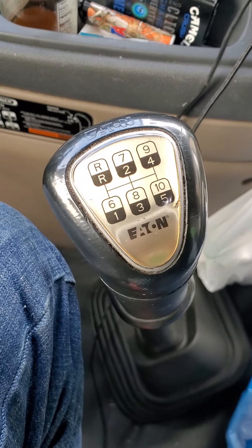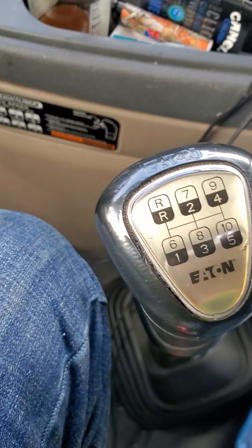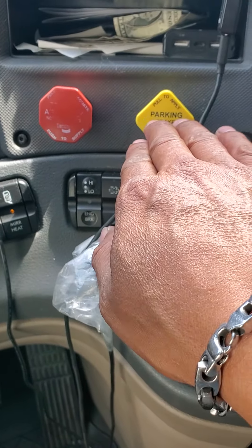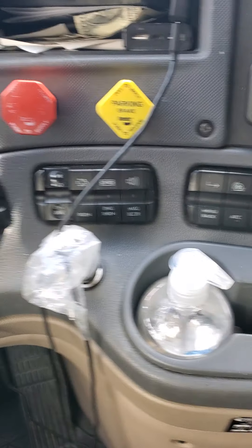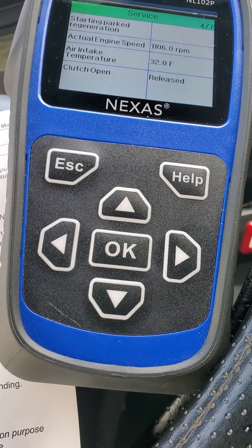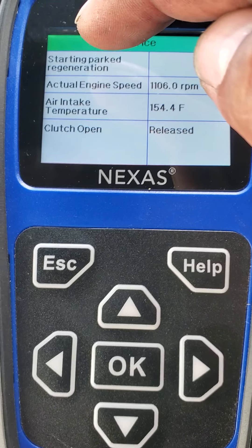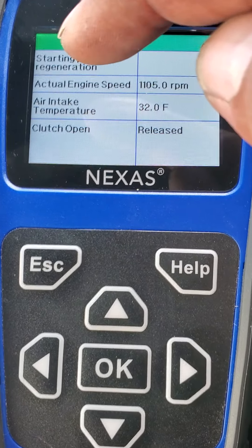You choose that, it jumps you to the next screen, and then you press the clutch. Right now I'm doing the regen — you press the clutch, put the transmission in gear, then put it in neutral, release the clutch, put the transmission in neutral, then release the brakes and apply the brakes again — the tractor brakes.